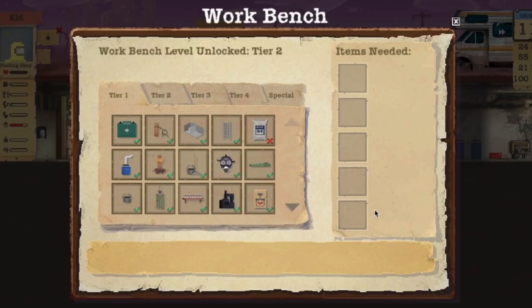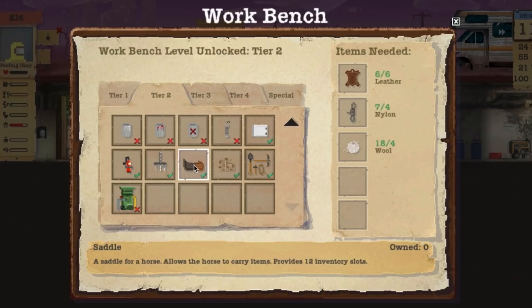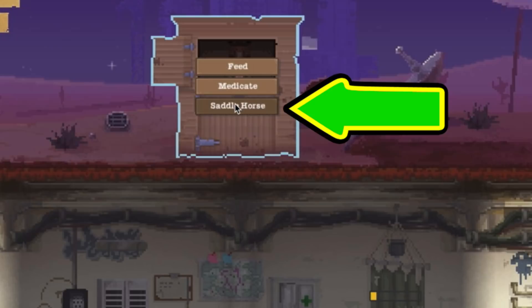One of the big benefits of the horse is the saddle. It's in tier 2 at the bottom. After it's made, it will disappear from the build menu. It allows for an extra 12 carry spots. You have to equip the saddle by clicking on the horse, then clicking saddle horse for it to take effect.